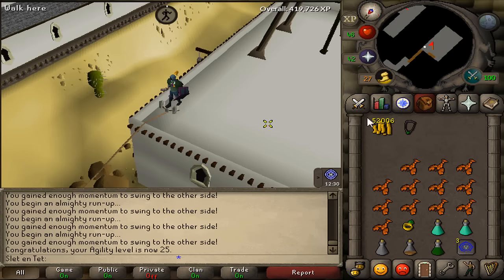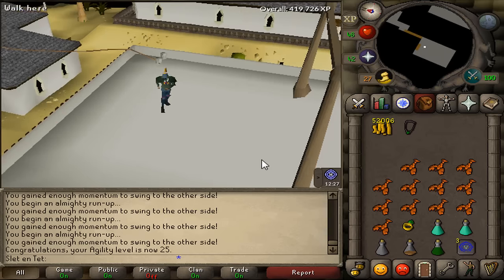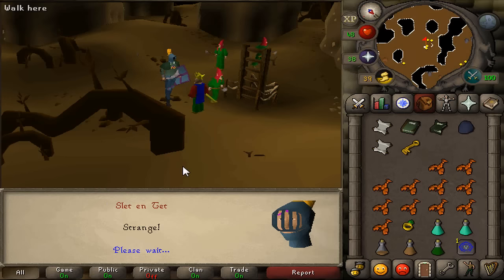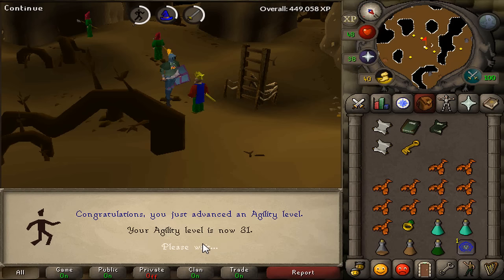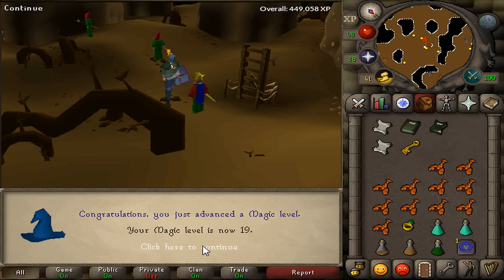That actually took me close to 2 hours. So let's do Gnome 3 right now — give him the rock, and there it is. 28k total XP in agility, magic, and attack. Right — yeah, and attack.